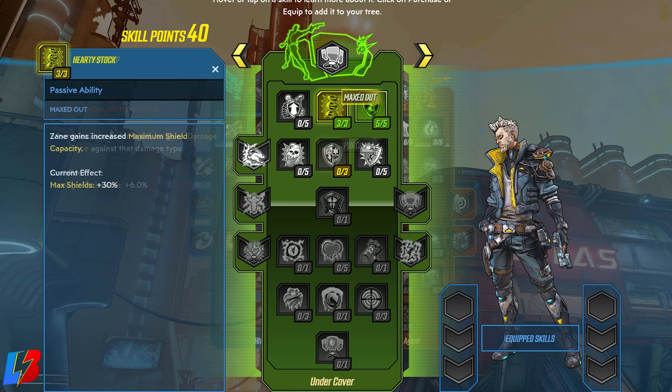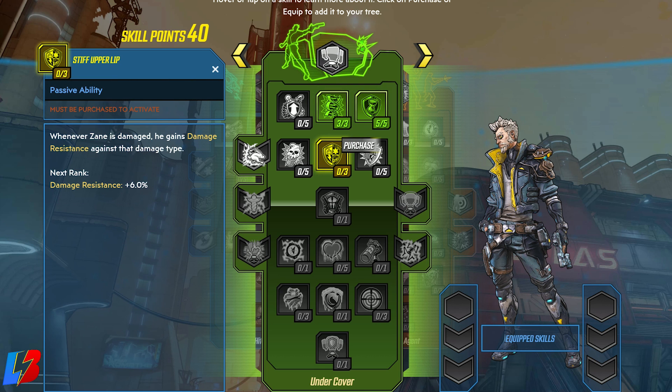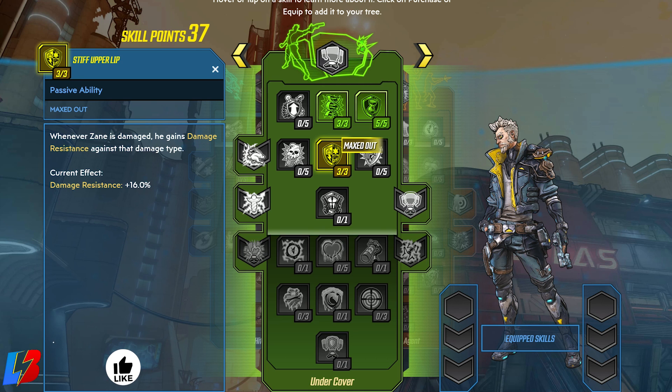Now on to row number two. The first one we're going for is Stiff Upper Lip. Basically, any time Sane takes damage, he gains damage resistance against that particular damage type. So if he gets hit with cryo, incendiary, or any other damage, he becomes resistant to it. It's going to be really effective not only for early gameplay but for late gameplay as well. Once you completely max this out, it puts you at damage resistance of plus 16%.